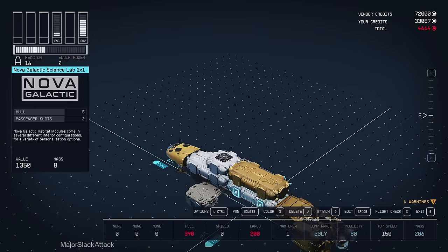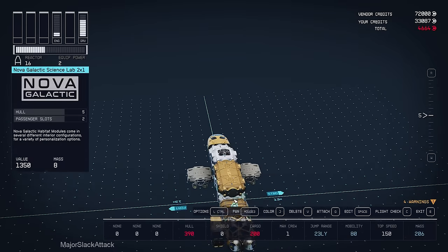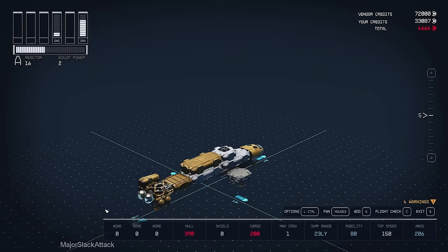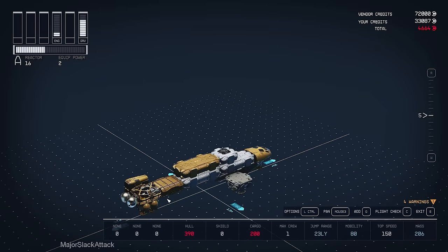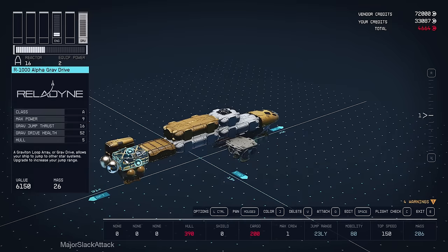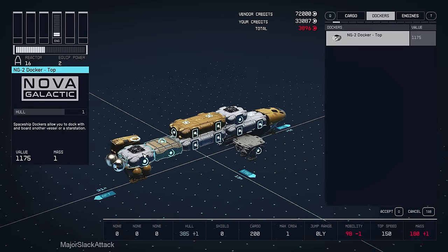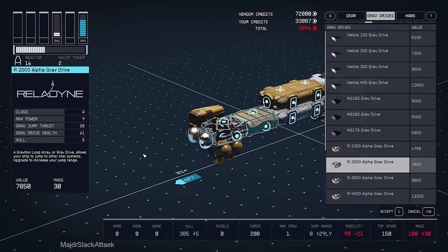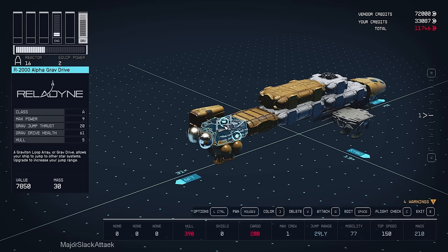Add an NG2 docker on top of the berth. Then replace the grab drive with an R2000 Alpha grab drive - this is important, otherwise once we start slapping on all the cargo it won't be able to handle it and will complain you need a new grab drive. Replacing with the R2000, grab jump thrust 20 - done.